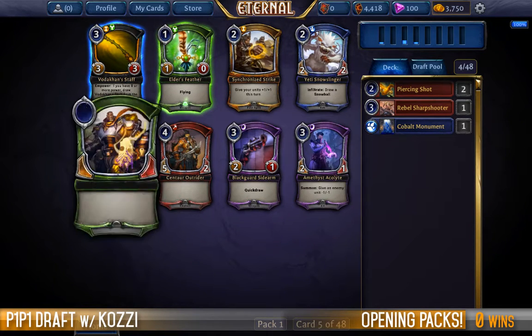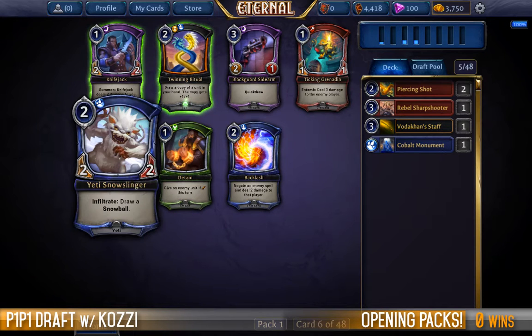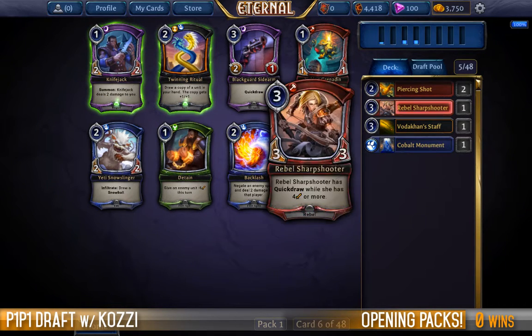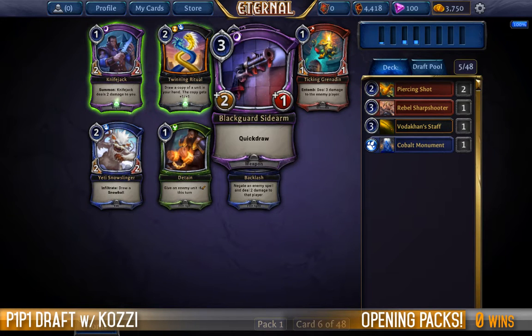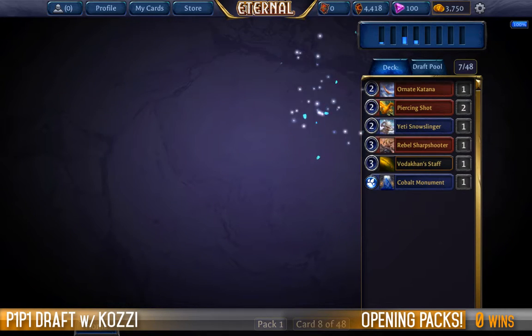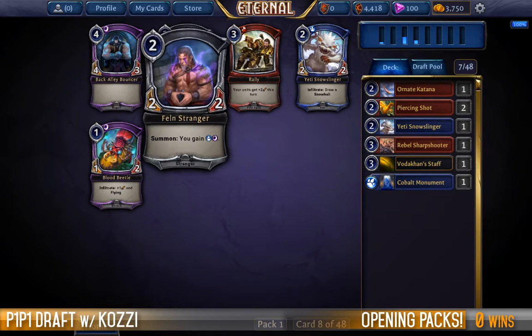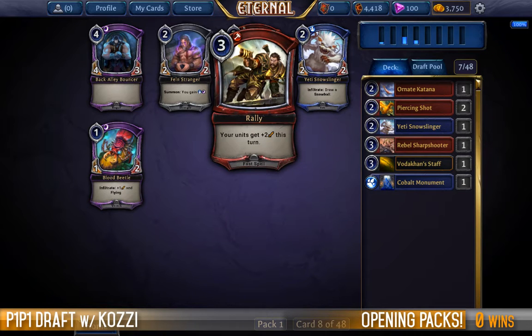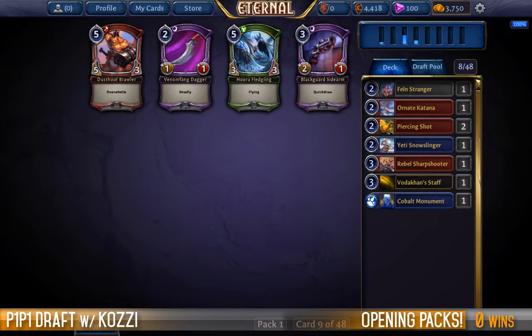Amethyst Acolyte is okay, and if that's the case we might as well speculate and see where we go because this definitely has the higher upside. Knifejack I hate. Yeti Snow Slinger is tolerable and if we're going aggressive it could fit in, even though I've never really seen a red-blue deck work, but I think it's the strongest of the cards here unless we want to be going into Shadow, which I'm not a massive fan of. One Katana is an amazingly late pick for us — it allows us to turn our Sharpshooter on and it cantrips. The Felm Stranger is likely something I'll play in any deck, so we'll take it even if we end up in blue.